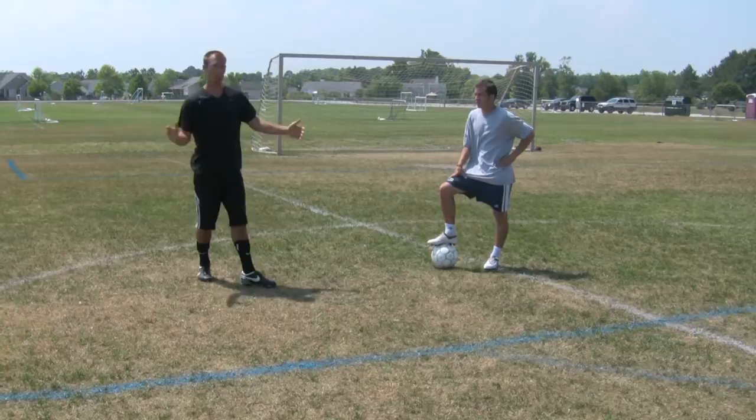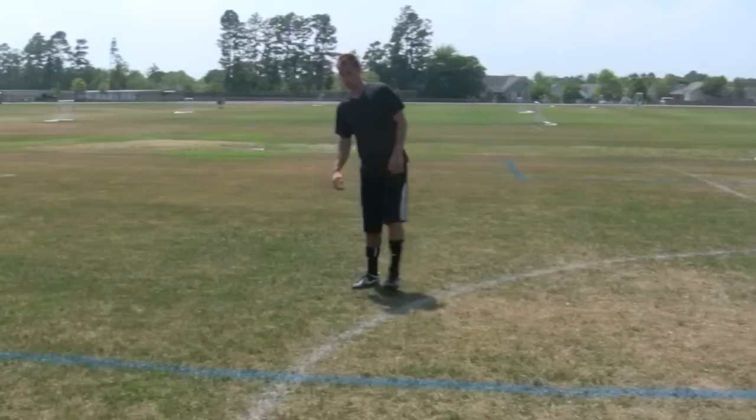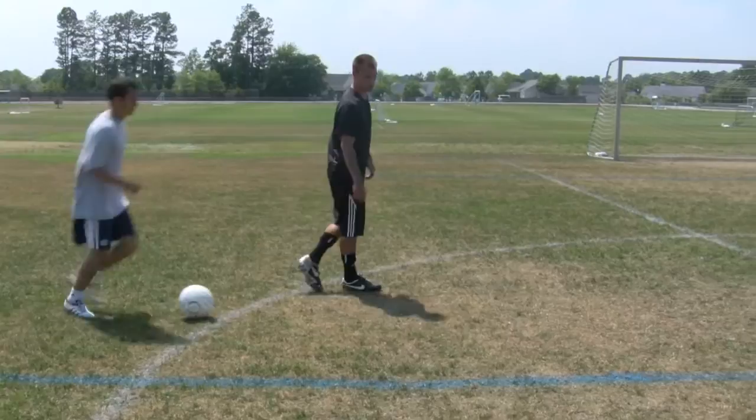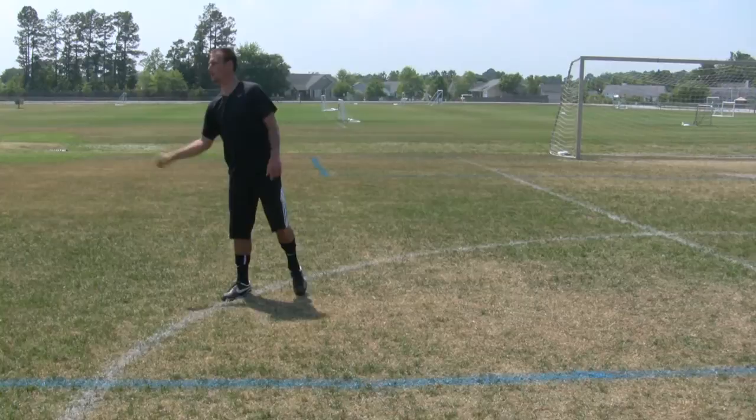So this time instead of doing the rollover, he's going to do the scissors to get past me. So he does the scissor right in front of me so I lunge at it. He's going to do a move just to get past me and explode away from me. I'm trying to lunge at him to try and steal the ball, and he's exploding past me.